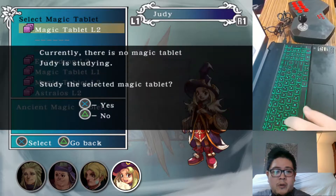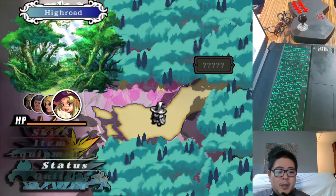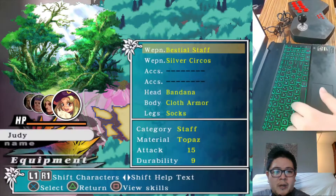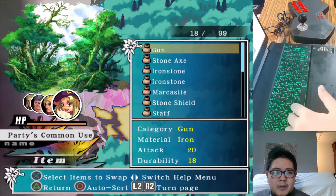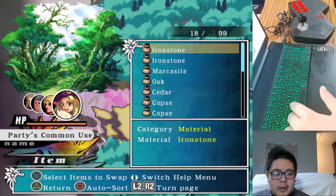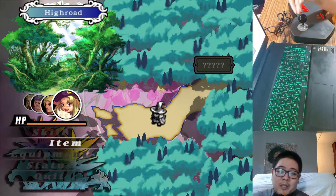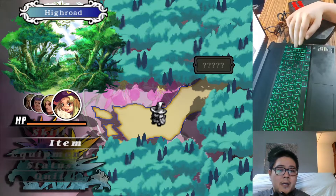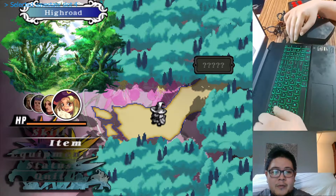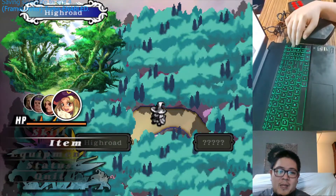But Judy here needs to pick and choose which tablet she's going to learn. Let's have her continue with her level 2 tablet until she finishes it. If we check out our equipment and items here, it is very important that we head towards Gadiera, because Gadiera will be our first blacksmith. We'll definitely pick a new safe state and speed things up as per usual.